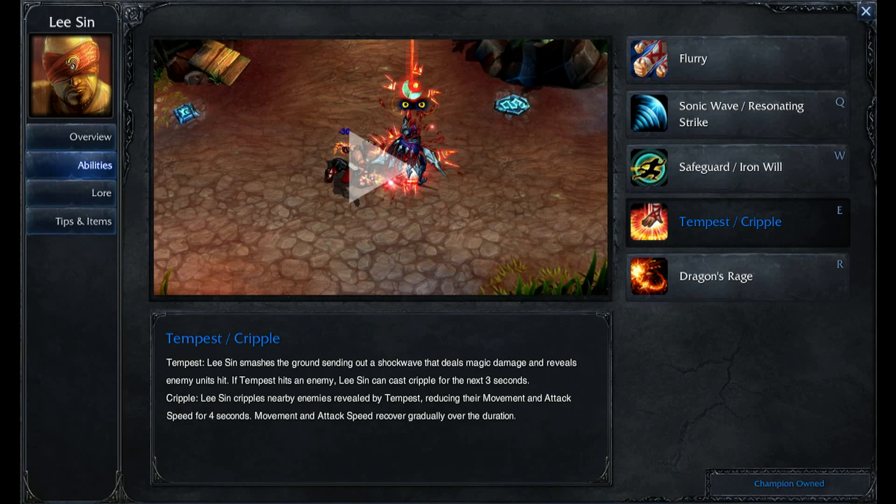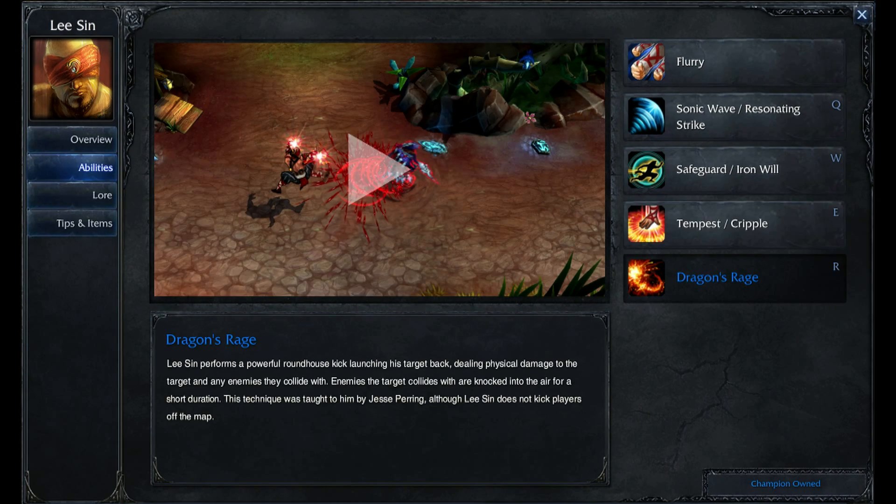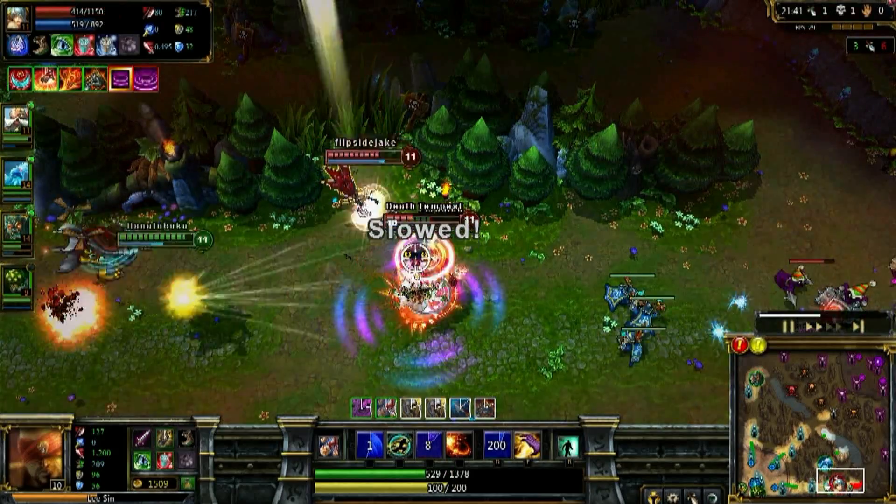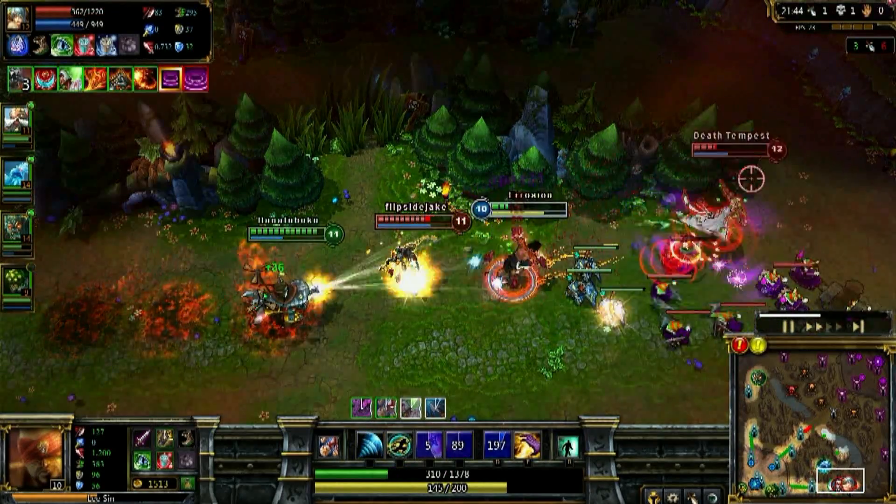E is Tempest — it reveals stealth units and slows enemies. His ultimate is Dragon Rage, a kick that sends enemies flying backwards and knocks them away, dealing good damage. Here's an example of me using it to exclude Lulu from a fight away from her AD carry, allowing me to kill the Vayne.